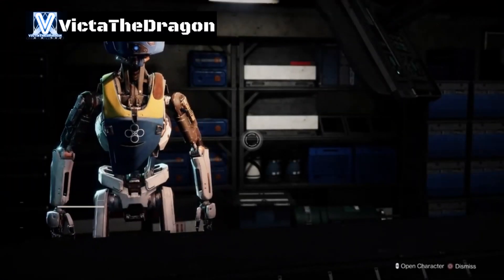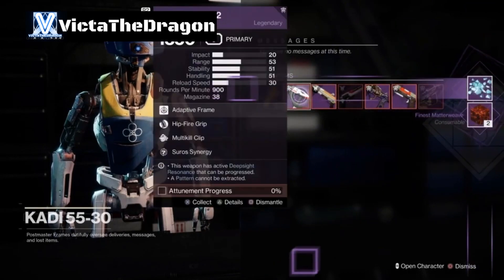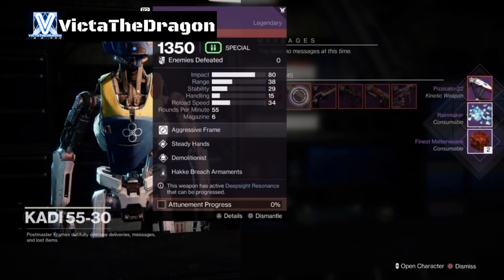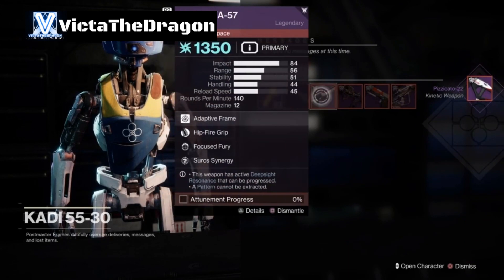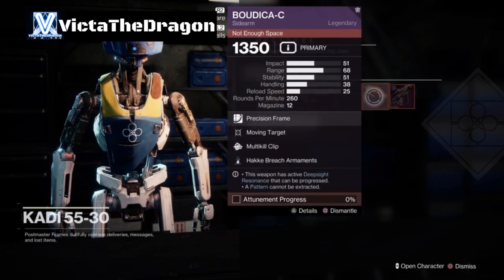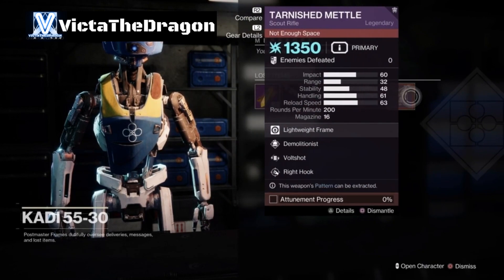And I'm going to go to my Postmaster and have a look at all these. Alright, so we have Hipfire Grip. We have Steady Hand with Demolitionist for the Shotgun. Hipfire with Focus Fury. Demolitionist with Surplus and Headstone - that's actually not too bad. Moving Target with Multi-Kill Clip. And finally we have Demolitionist with Volt Shot.